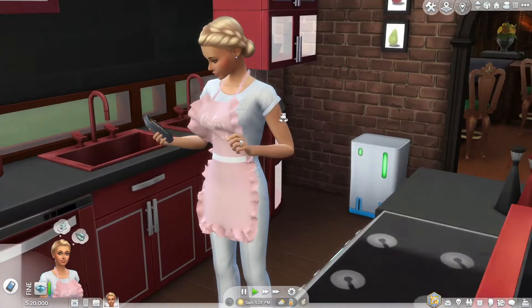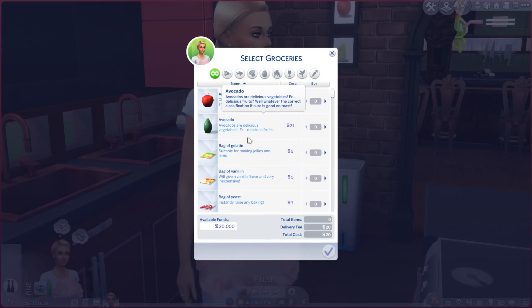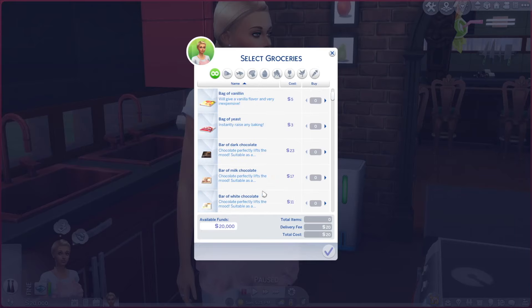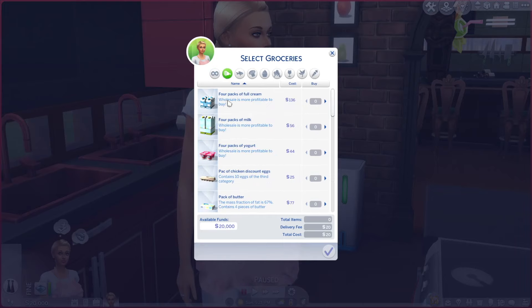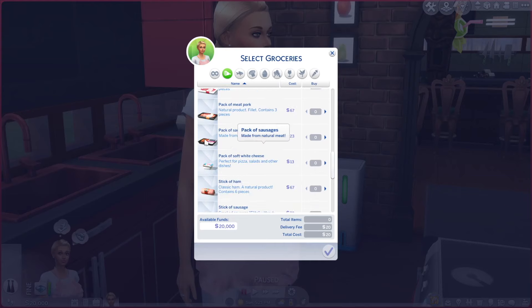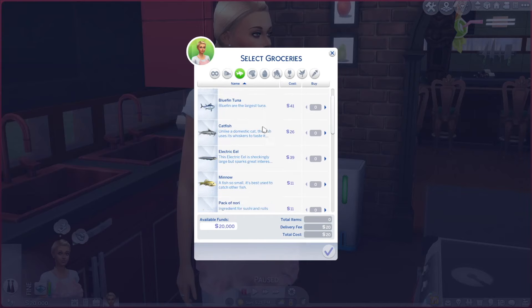I'm going to order some groceries and see what we're going to get. So, Order Grocery Delivery for 20 Simoleons. We got apples, avocados, a bag of gelatin, a bag of vanillin - why not just a bag of vanilla? - a bag of yeast, a bag of dark chocolate, a bar of milk chocolate, a bar of white chocolate. Then four packs of full cream. This goes on and on. Pack of pork meat, stick of ham, all this stuff here.